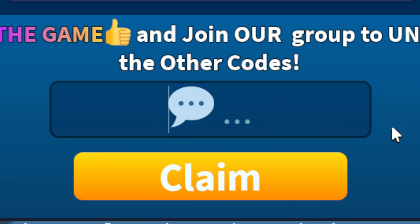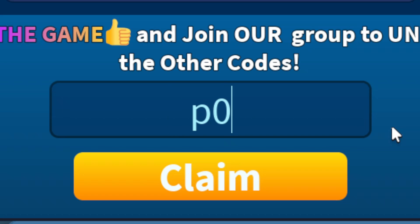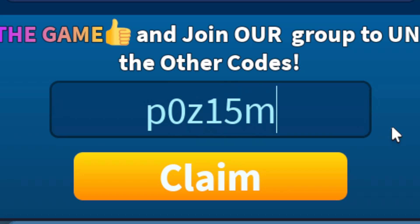The last working code we have here for Merge Race Simulator in Roblox is going to be lowercase e0z15m. Go ahead and use this code for four thousand cash. And that is all the working codes for Merge Race Simulator in Roblox.